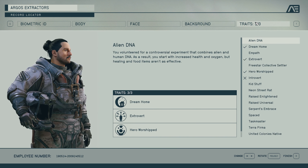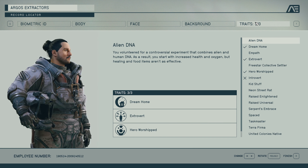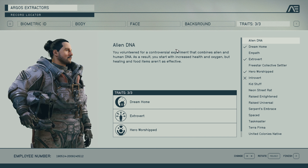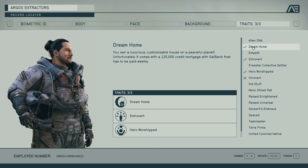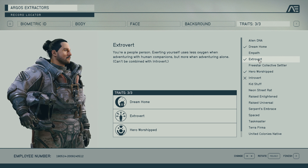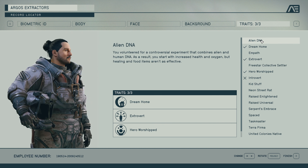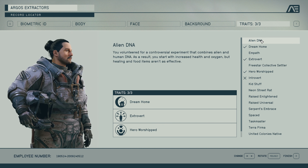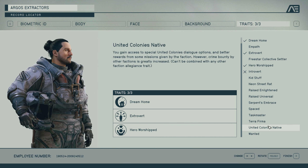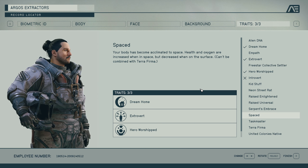For the traits, we're going to select Dream Home, Extrovert, and Hero Worshipped. These are a little bit more subjective, so you're free to change these if you wish. I would recommend at least keeping Dream Home, but Hero Worshipped and Extrovert you could swap out for kid stuff, alien DNA, wanted, or anything else you feel fits this build. But these are my three recommendations.